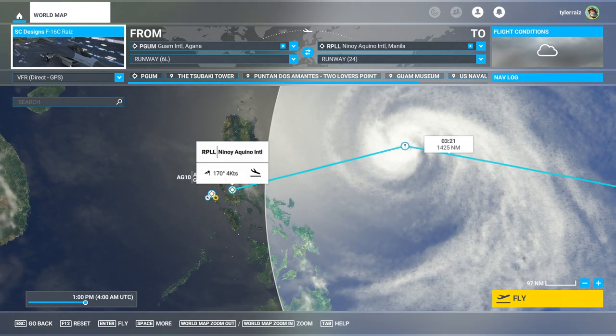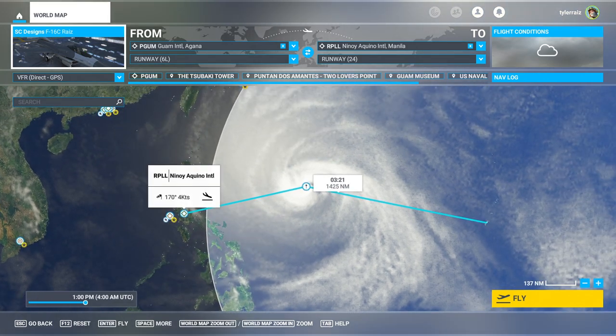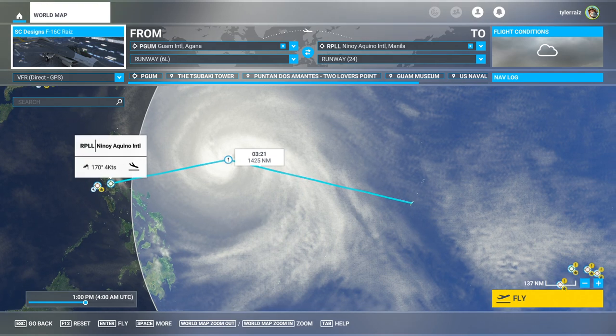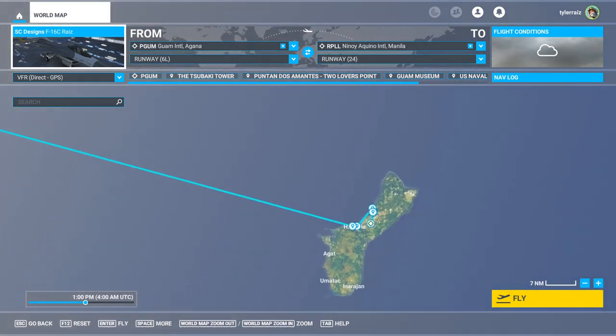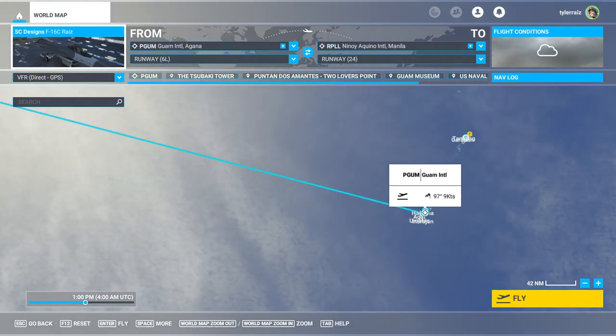Its outer arms are probably spewing some precipitation on the Philippines, but the eye has not reached yet. It has passed Guam, and hopefully everybody is alright. We will take off from Guam, and it's quite a long flight out to the hurricane.